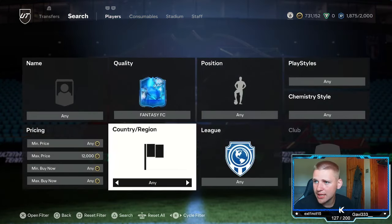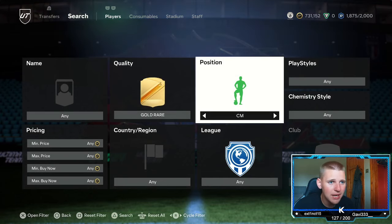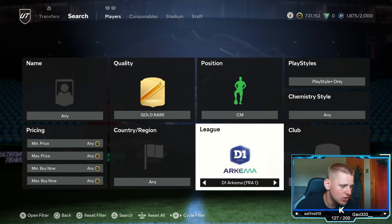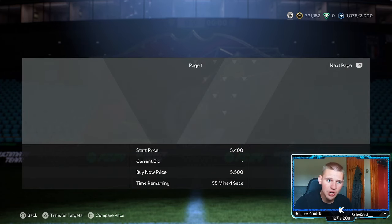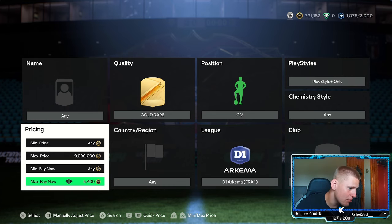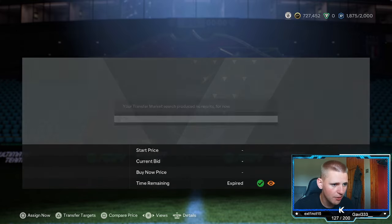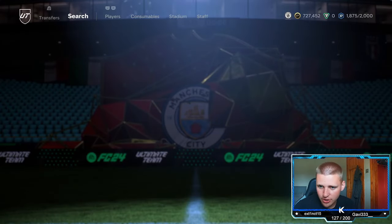The final medium budget method: gold rare, position center mid, play style plus, chem style any, nation any, league — go to the D1 Arkema, which is the women's French first division, club leave any. The buy-now for these is about 5.5k — still exactly 5.5k. You've got two players: Guillero and Horan, both the same price. You lose 275 coins on EA tax, so go down 500 coins to snipe around 5k. We got one for 3.7k — that's about 2k profit right there.